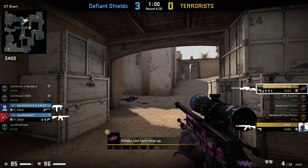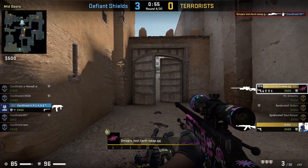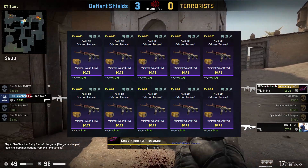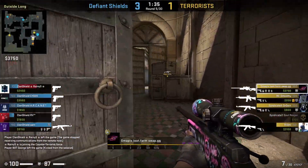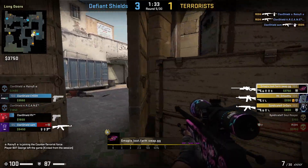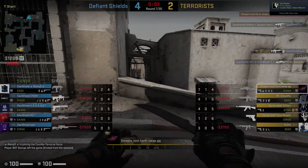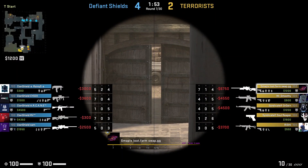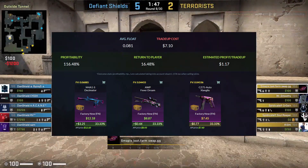This trade-up can increase our total balance by $13. Moving on to our Spectrum Classified trade-up — for this, we need 10 Spectrum minimal wear restricted skins. The floats should be below 0.082 for all the Factory New outcomes. We got some of the best floats from the earlier trade-ups, so we just need four more skins. You can use buy orders or just snipe for floats below 0.09, which is not that hard. The M4A1-S Decimator outcome would increase inventory worth by $13, Fever Dream adds $9, and CZ Xiangliu adds about $7.90.